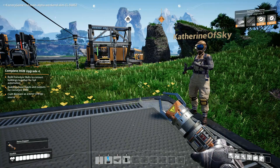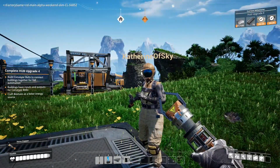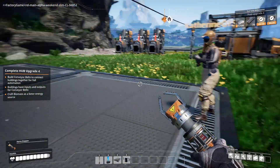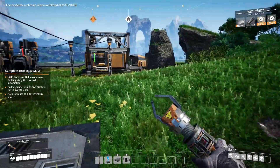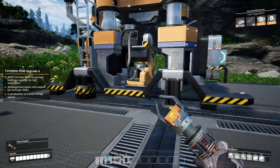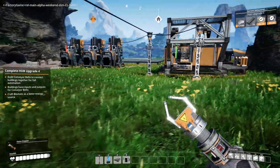Hello and welcome back to Satisfactory. I'm Avan and right in front of me here we see the magnificent Catherine of Skye. So we're back in our factory. I was looking at this concrete machine - why isn't it working? I think I forgot to set up the power, so I'm going to start with that.